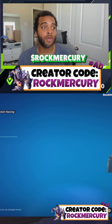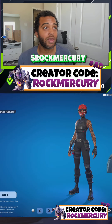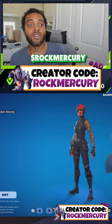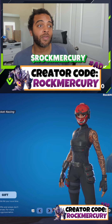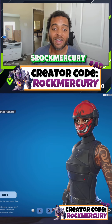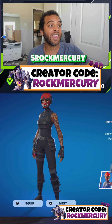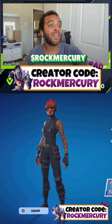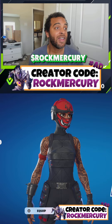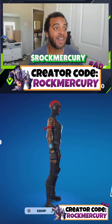Please make sure you guys use my code 'rock mercury' in the item shop. I'm grabbing this because I'm trying to be sweating in Fortnite now — I'll do whatever it takes. Big W to Static Flow for letting me know I needed to get miss Manic. And we got her! We got Manic in the shop! Every time you guys use my code it allows me to expand my collection — thank you so much for your support.